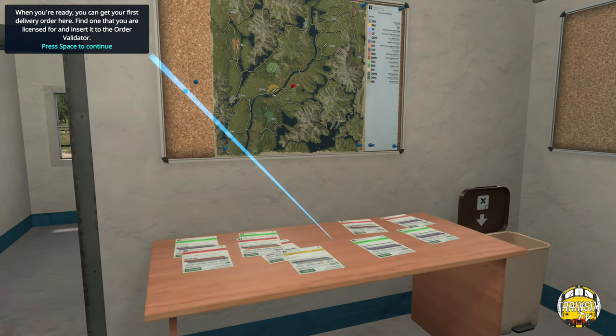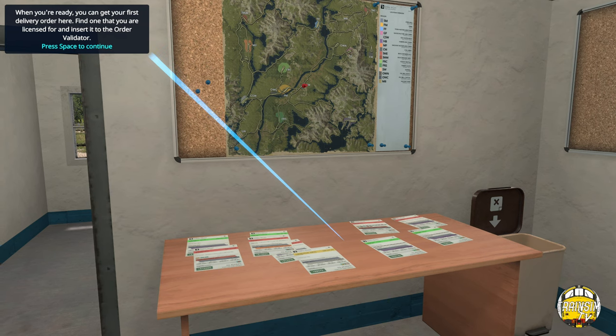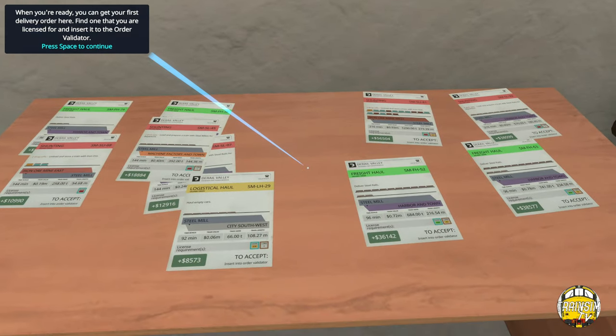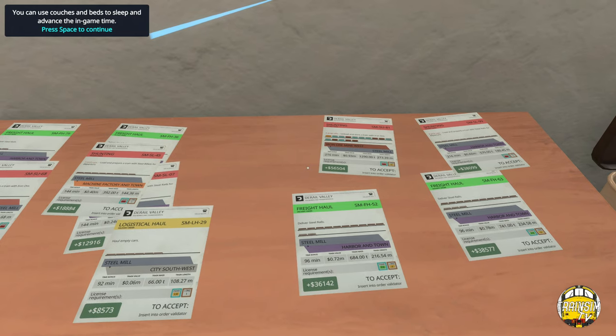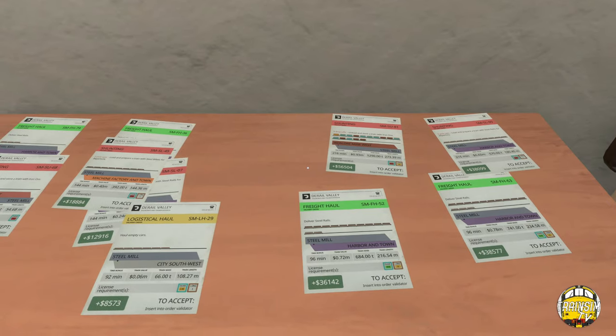When you're ready you can get your first delivery order. Find one that you're licensed for and insert it in the hot order validator. You can insert the delivery order to start the job. Use couch and bed to sleep to advance game time. Now you're on your own - I accept an order, follow the instructions to complete. Good luck out there. So we're on our own from here on out.